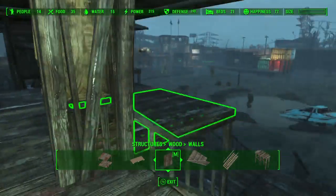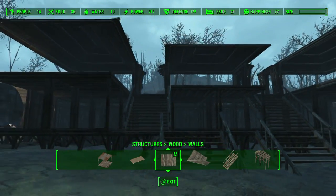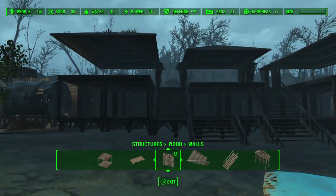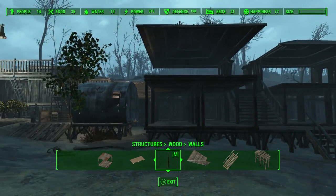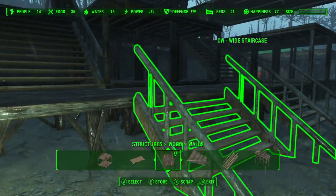We've got roofs on apart from the middle bits, which I think should be fine. Obviously it's not going to leave it like this but this is what we've got so far. It's been 20 minutes. What else can I do without those walls? Not much, to be honest.